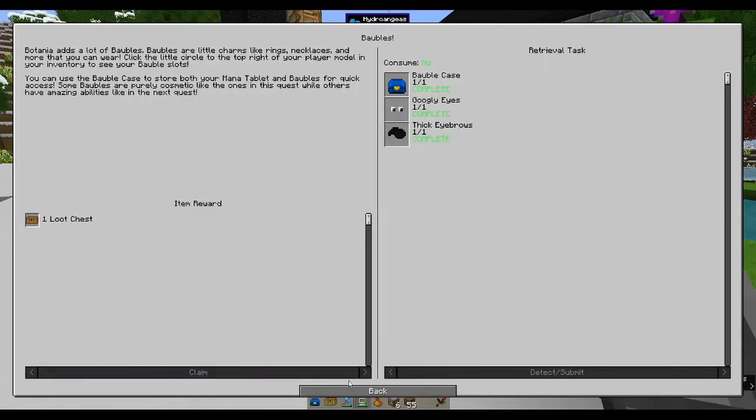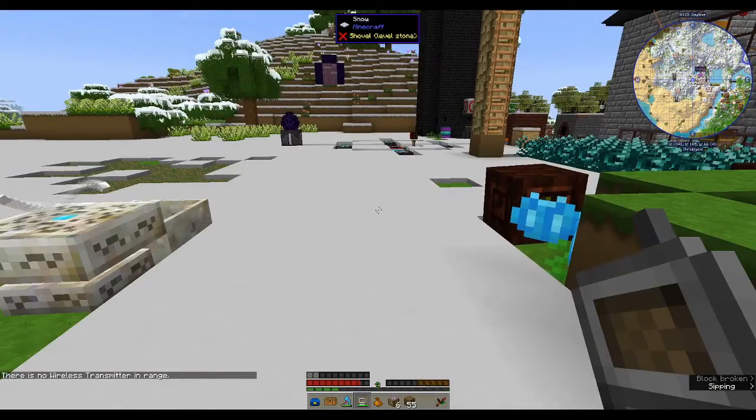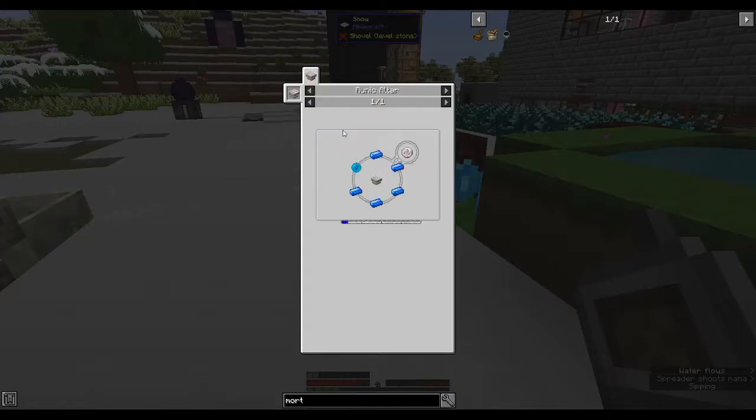Okay, we get a loot chest - we'll open that in a minute. Now for helpful baubles: the band of aura, band of mana, and sojourner sash. The band of aura will slowly generate mana out of thin air and fill any mana-holding items in your inventory. The band of mana is like a mana tablet but fits in your bauble slots. The sojourner sash allows you to walk up one-block heights like they were stairs and gives you a speed buff.